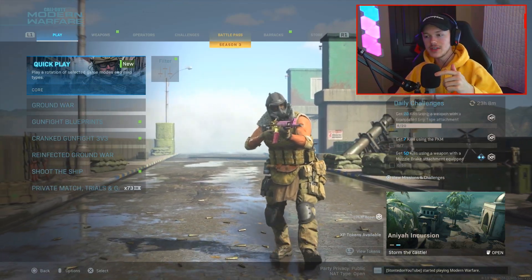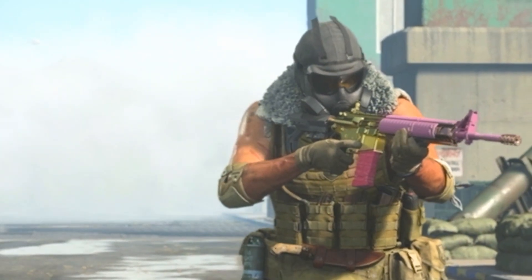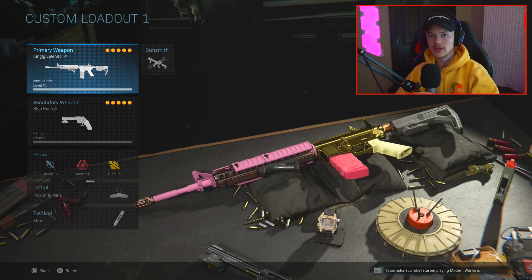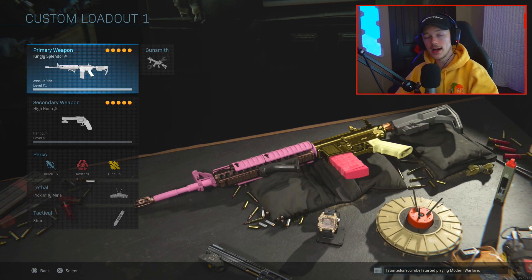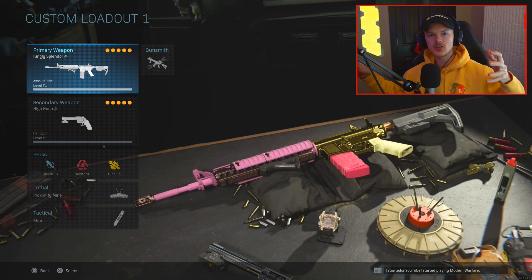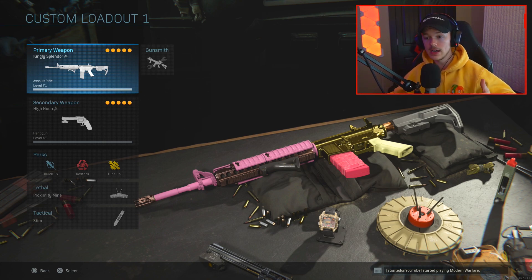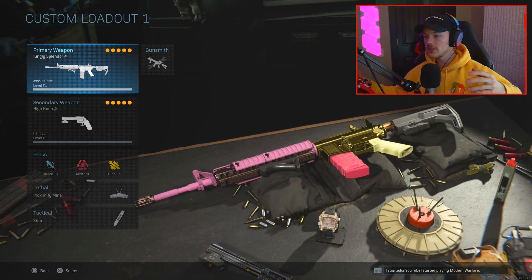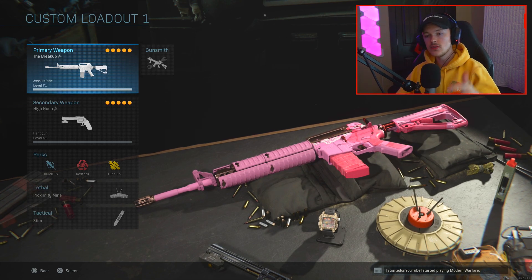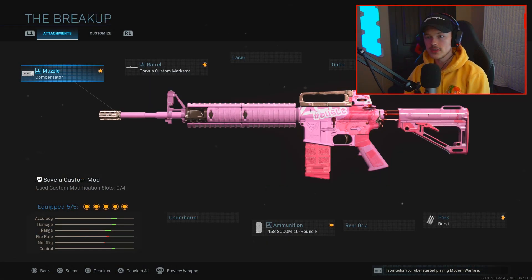So without further ado, let's jump into this. As you guys can see, even just right by my initial character right here, you can tell that's not an M4 you actually get in game. I have the Kingly Splendor on, which is an all-gold variant of the M4A1. What I've actually done is gone ahead and customized a whole bunch of stuff on it to make it like this massive monstrosity — basically I Frankensteined the crap out of my gun — so it's got all these different versions of different M4s on it. For the purposes of the video, I'm gonna change it to the Breakup and show you guys how to do this. You want to go ahead and go into your create-a-class and your attachments.